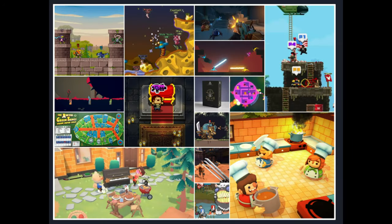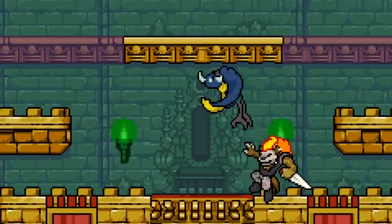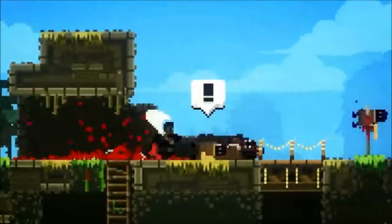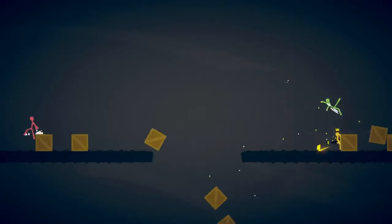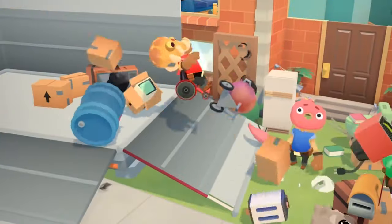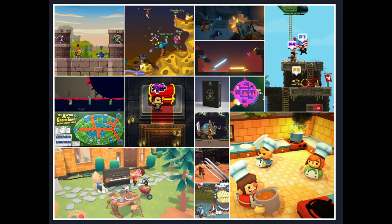With our second mood board we focused on games that had similar ideas to Duck Game in terms of spawning random weapons and having up to four-player PvP. So for this we have games like Mercenary Kings, Rivals of Aether, Broforce, Overcooked, Enter the Gungeon, Castle Crashers, Stick Fight, and more. Some of them also show the aesthetic we're trying to reach with the more bubbly positive vibes from something like Katamari Damacy, which will be mentioned more in the next mood board.